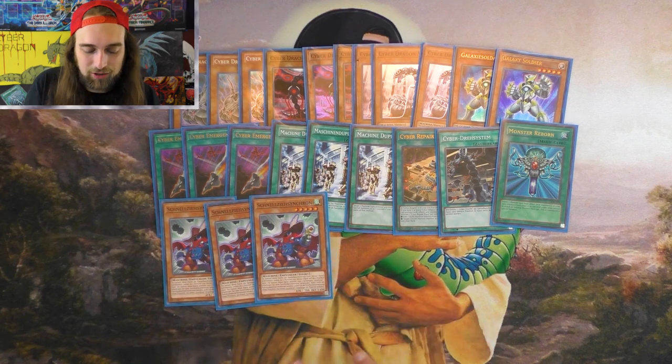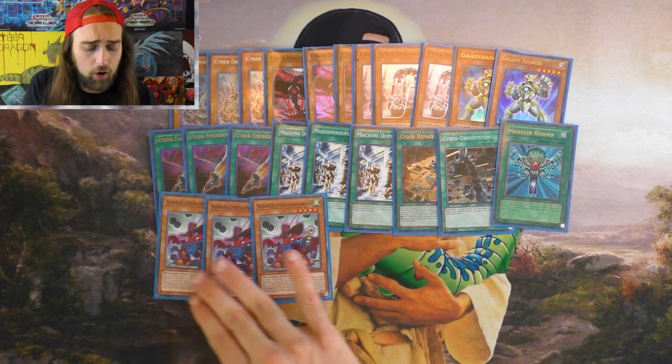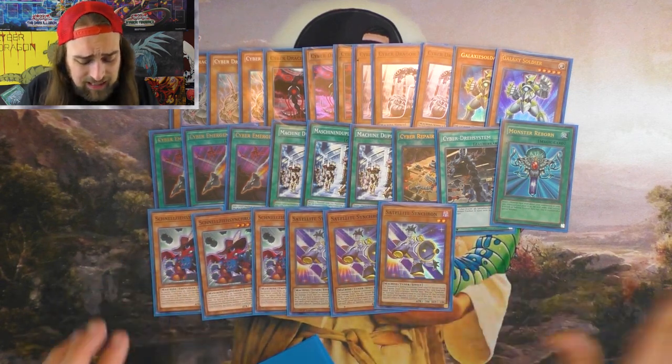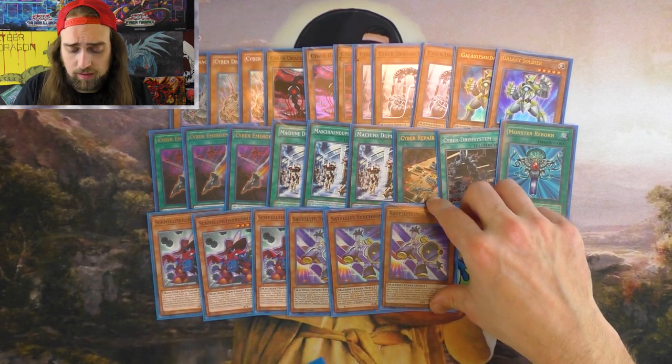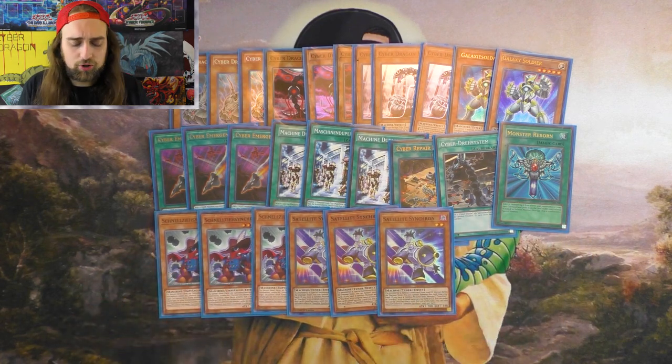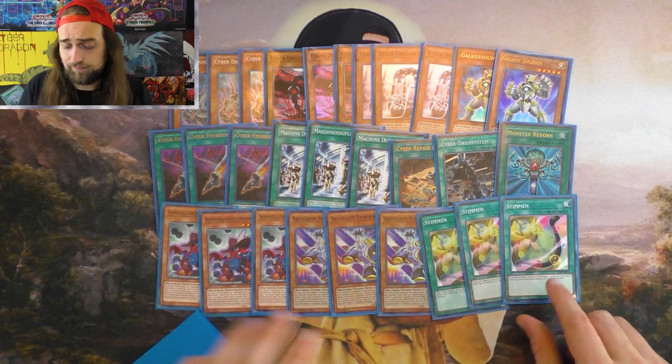3 Quick Draw Synchron is the main tuner — it's a level 5 machine, you can make Nova with it. The other tuner I play is Satellite Synchron. These are the only 6 tuners I play. You can summon Satellite Synchron off of Needle Fiber and all that stuff, but you search all 6 of these off of Tuning.